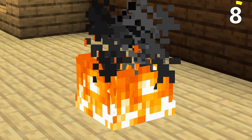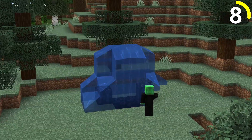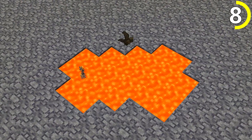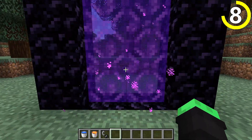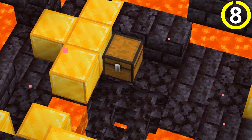Did you know that you don't need a diamond pickaxe to make a nether portal? You can visit the nether long before you ever see diamonds. All you'll need is a lava pool, a water bucket and a flint and steel to light up the magical gateway, making all of its horrors and treasures available early game.